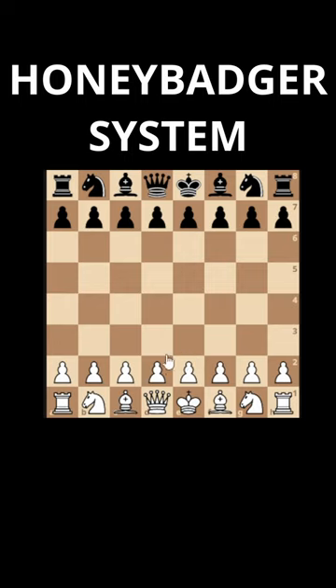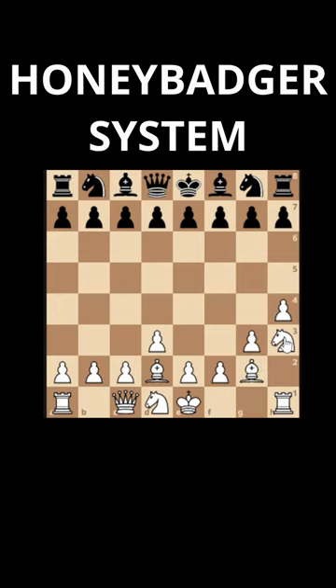The honey badger is an opening system that can be played as white or black against anything. Let me show you what the opening moves are. While this might look silly, there is a purpose. There is some thought behind the placement of these pieces.